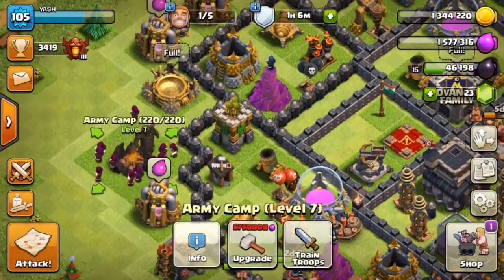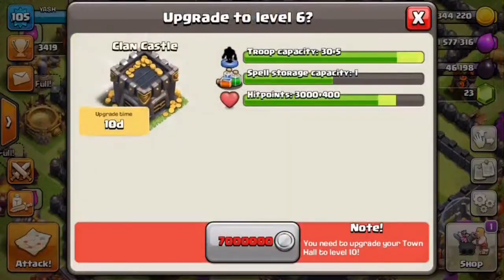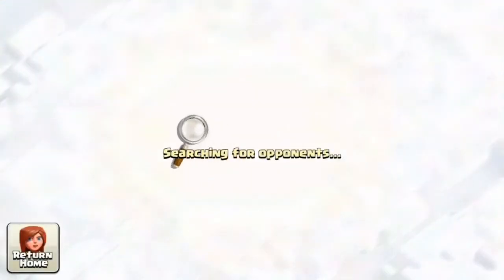We have trained our GoWipe army: two PEKKAs, two golems, a couple of wizards and archers. We also have a PEKKA in our clan castle. So let's try our luck — let's see what type of base we get.